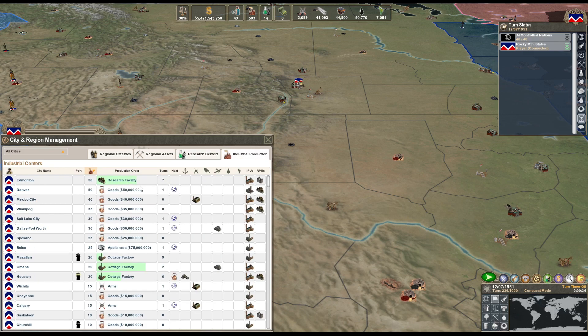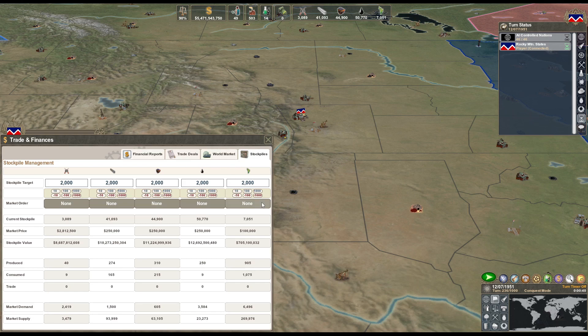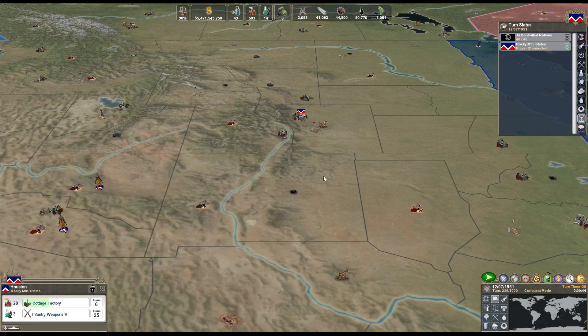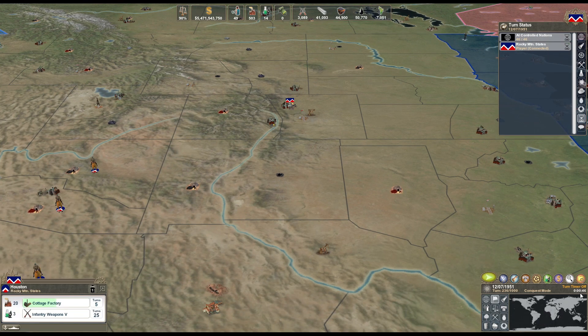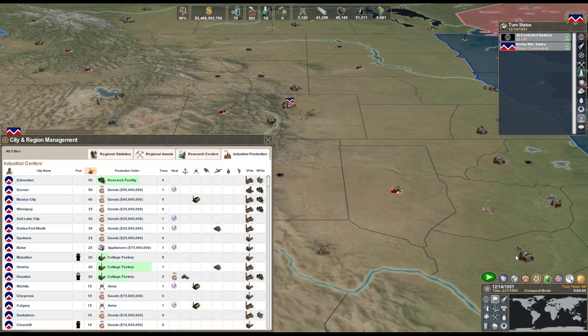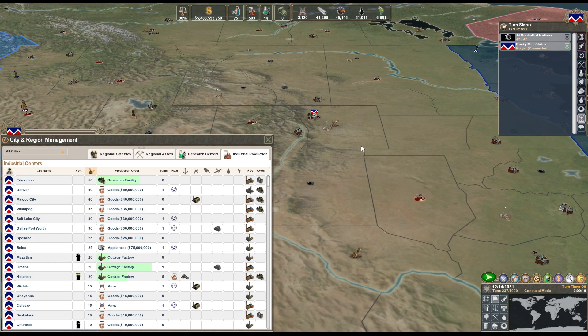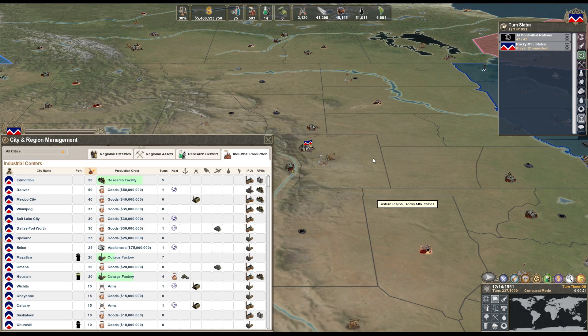25 turns. We'll have another research facility out in seven. Instead of worrying about the whole food situation, I'm just gonna buy it. I think I'm making a pretty good profit anyway and food isn't that expensive. I'm just gonna let my food production go completely - it's literally a never-ending sink. The population's never gonna stop growing and I'll never have enough food unless I go really crazy, and I just don't have the manpower to build farms.